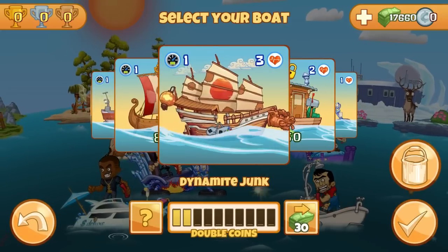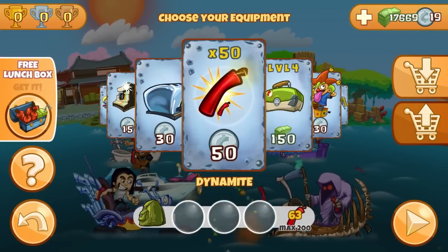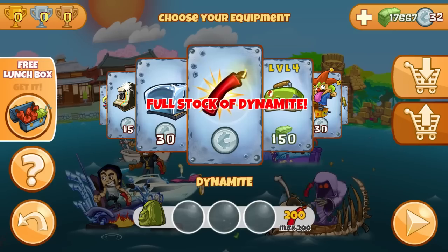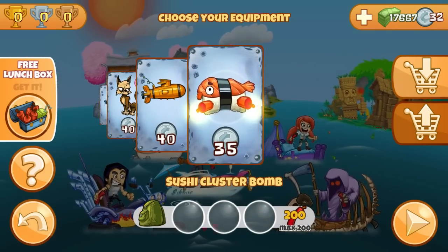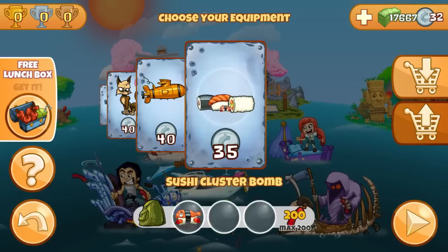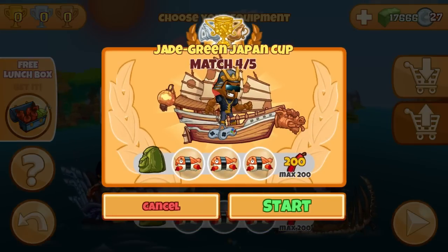Okay, I think we are set. Since we've selected our ship and our character, now to the weapons — of course we need some dynamite. Let's check out the new awesome weapon we have here: it's the sushi cluster bomb. Let's take three of these and then let's begin!